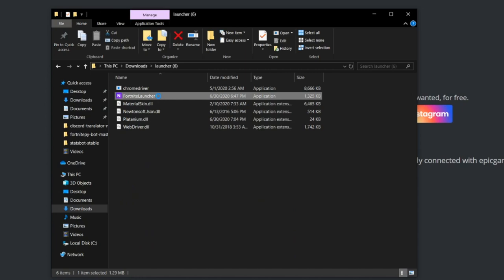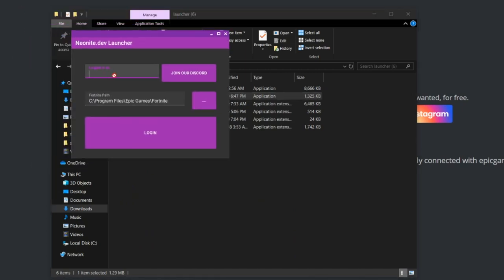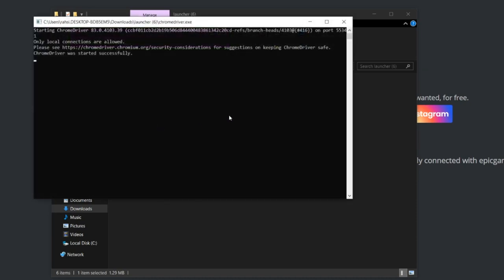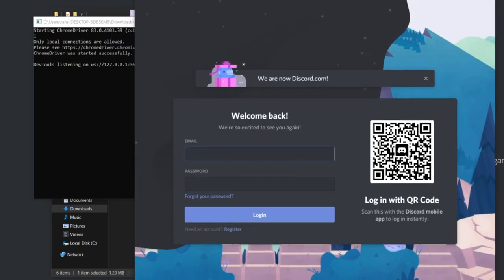So just click on 'Fortnite Launcher' and it'll pop up something like this. Then you want to click on login. It's just going to make sure that you're inside their Discord server, so if you want to join the Discord server do that first.